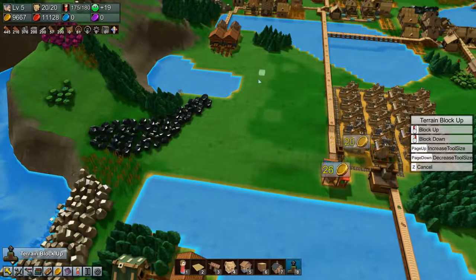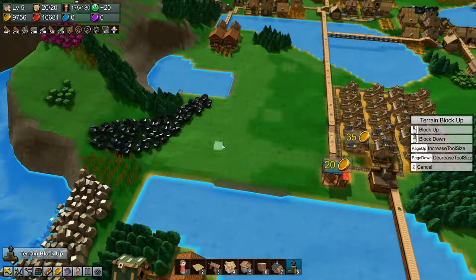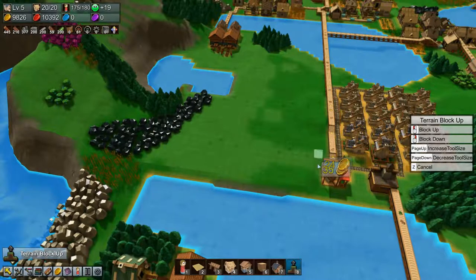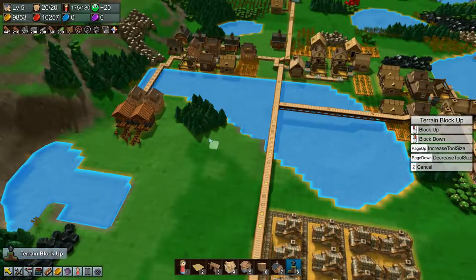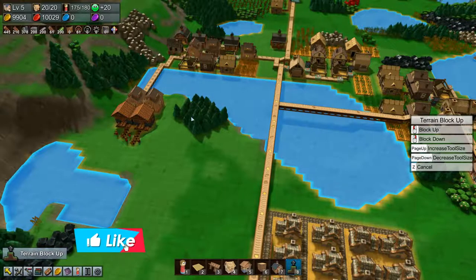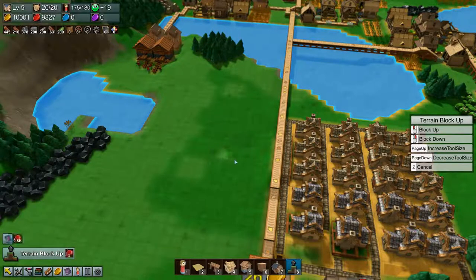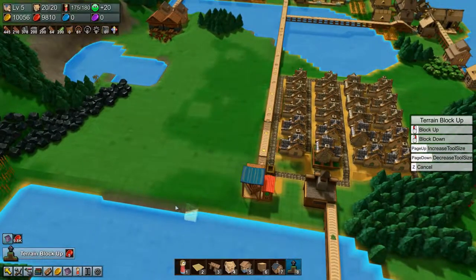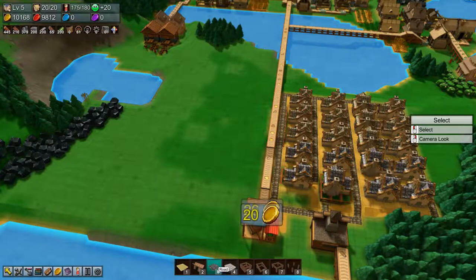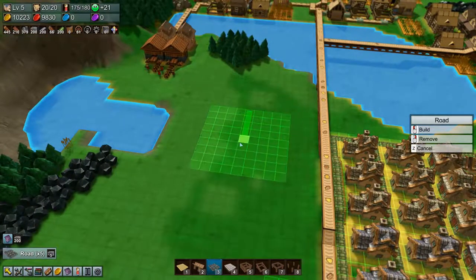We want it at this height I think. We need to lower this some more - this is expensive in red coins but there's what it is. Let's start building some roads. I want a double road down the middle here I think, like that.